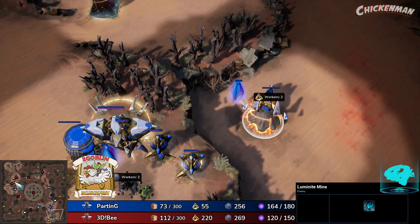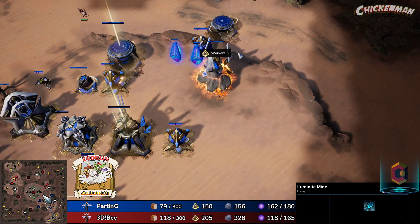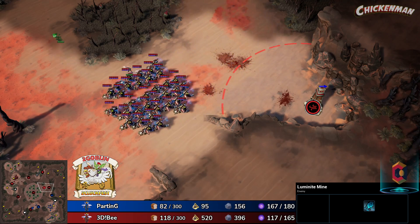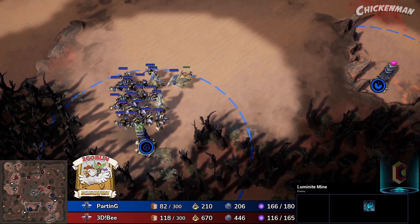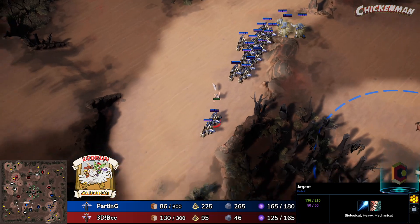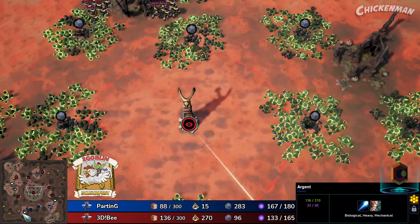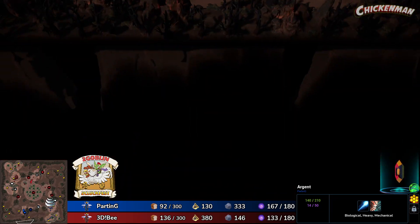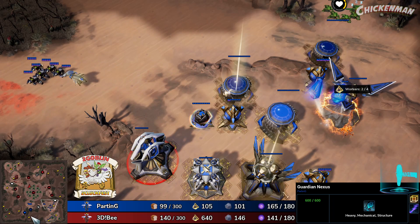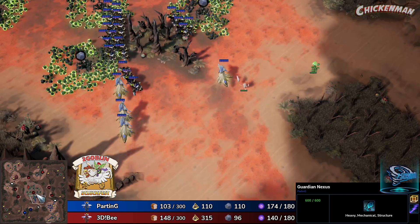B has not put down a collection array on the back third luminite mine, whereas Parting has, so while B took the initial advantage it is three to three arrays at the moment. B still has slightly better mining overall — more prisms — but it's not nearly as pronounced as last game. It's roughly half a base more I'd say. And if the defender's advantage was very good with just argents, imagine having dark prophecy — going up that ramp is just not going to be possible. Parting knows that, so he's just kind of turtling on these bases.